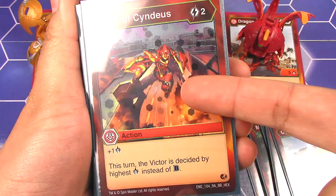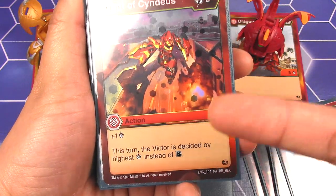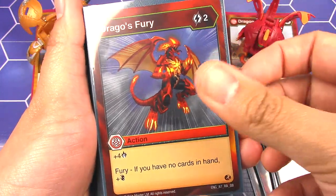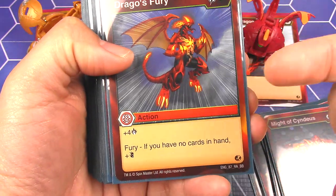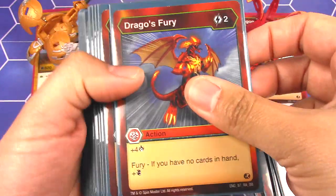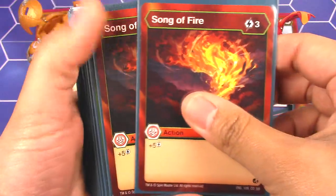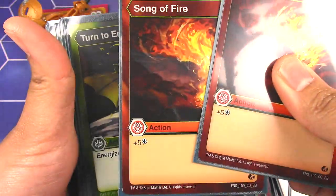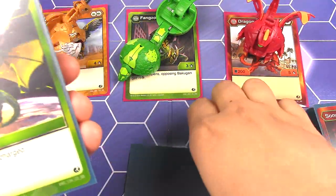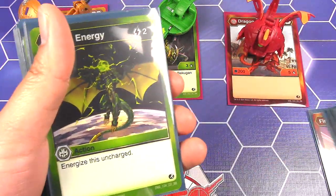Might of Cyndias — I only have one of these, and I think I want to run one more. You get plus 1 and the victor is only determined by the damage instead of the B. And then I have Drago's Fury, plus 4 damage. If I have no cards in hand with Fury, it's a double strike. Got two of those. Song of Fire, just to help me with energy — plus 5 energy. I got two of those. There's actually one more Fire Boost down there, so I had three of those.